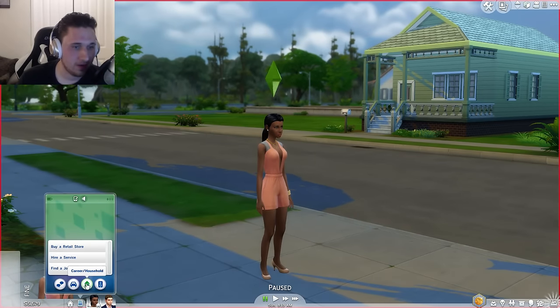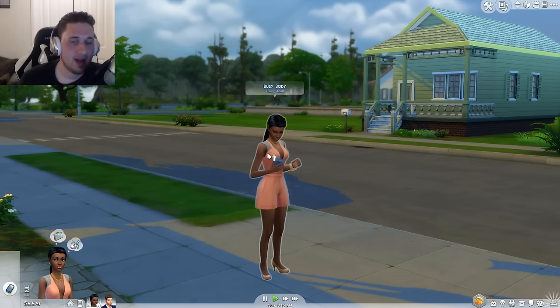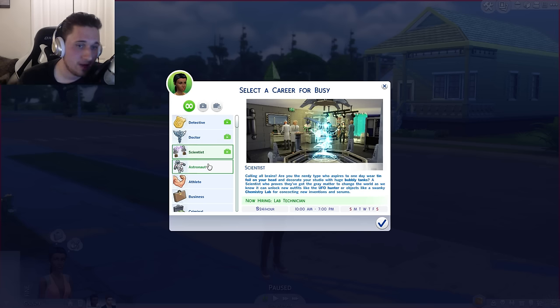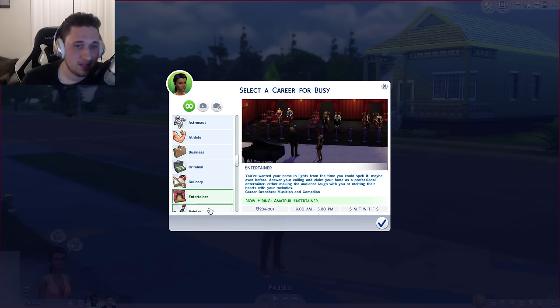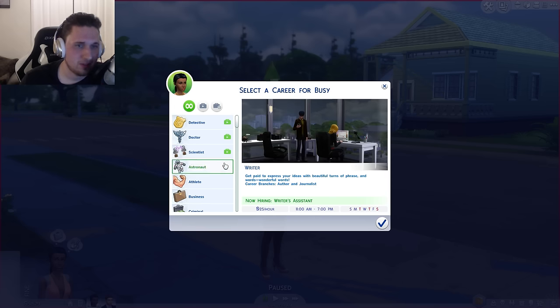Let's find a job — I want to see what the jobs look like on this list. We now have detective, which has a little green symbol meaning you can actually go and do the job. You start as a detective making $20 an hour, 8 a.m. to 5 p.m. Monday through Friday. Doctor is $18 an hour, scientist is $24 an hour. Compared to old jobs, astronaut is $26 — the highest paying. Doctor pays pretty badly, actually.